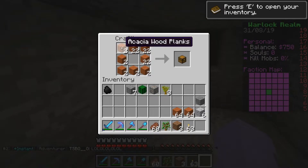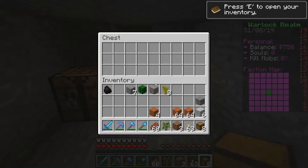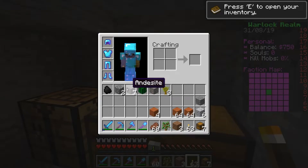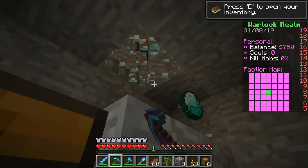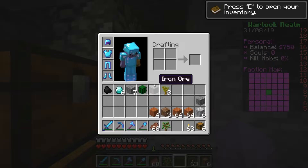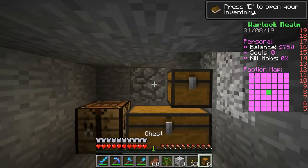We need some chests. Let's just do this the easy way — nine chests, perfect. Let's just cover that up. Diamonds! Six diamonds? I'll take that any day. Easy money, not bad.